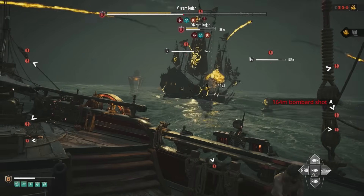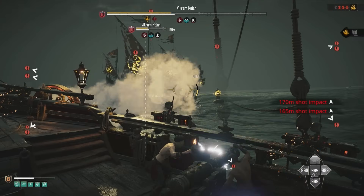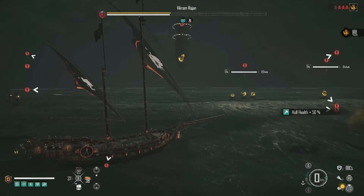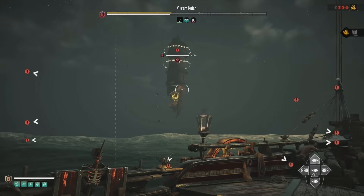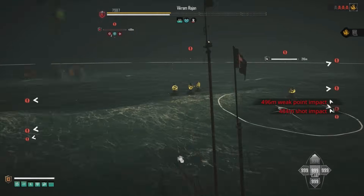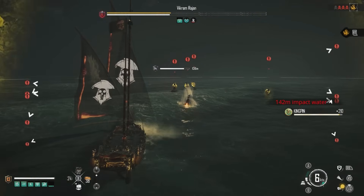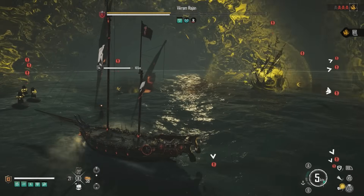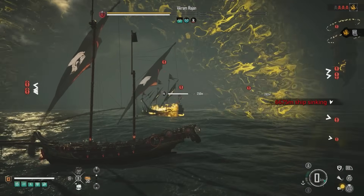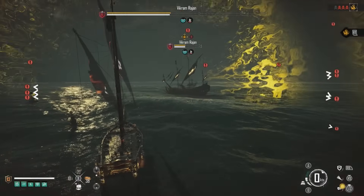He's down to half health. Might as well pop the restoration kit — oh, he's put his shield up now. Let's go ahead and take out these towers. We can see we're inside that shield now, so when he pulsates we will be protected. Okay, he's done that and now we can get back to absolutely blitzing him.